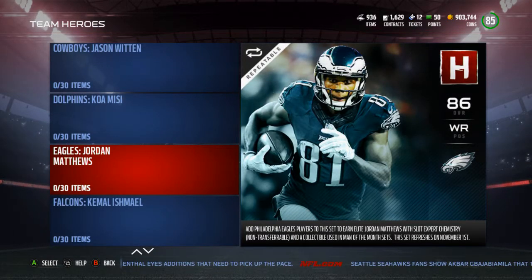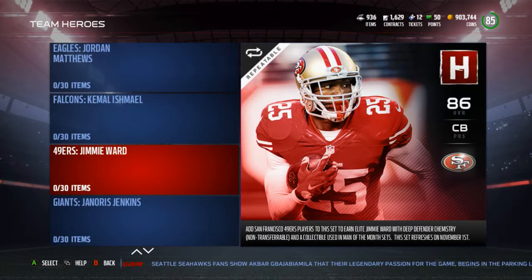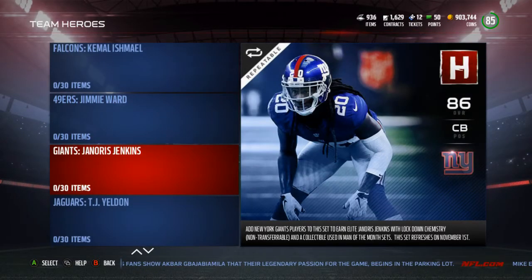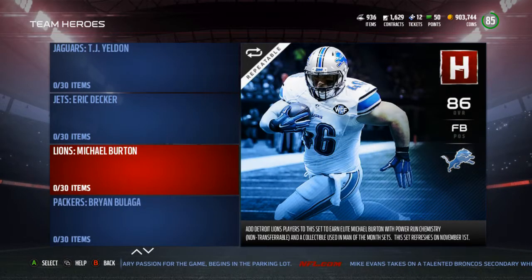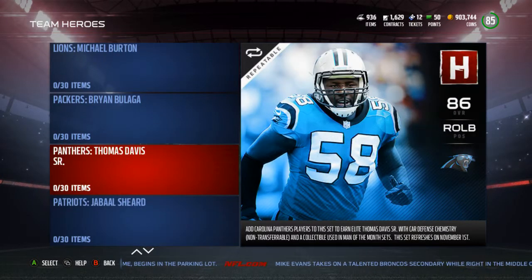Eagles — Jordan Matthews. Maybe Carson Wentz was the better choice, or someone on that defense, but Jordan Matthews has been pretty good. Falcons — Kamal Ishmael. Maybe Tevin Coleman over Ishmael, but there are some guys on that defense too. 49ers — Jimmy Ward. Giants — Janoris Jenkins, I'm fine with that. Jaguars — T.J. Yeldon, who played really well with no Chris Ivory. Jets — Eric Decker, though he's hurt. Michael Burton for the Lions — there's our fullback. Brian Bulaga for the Packers.